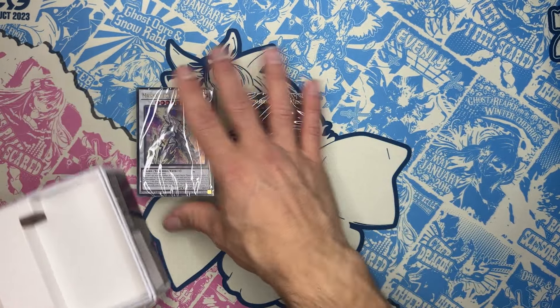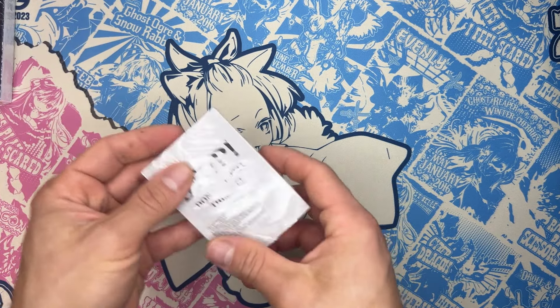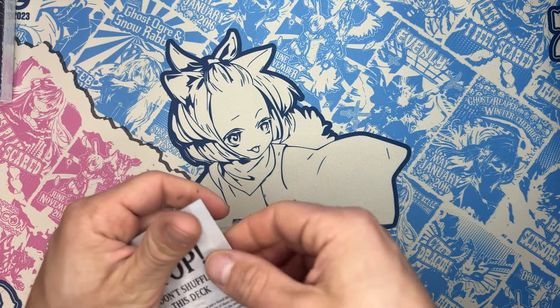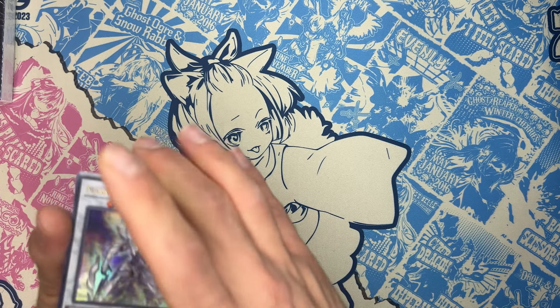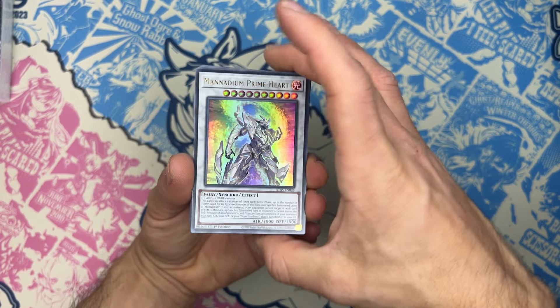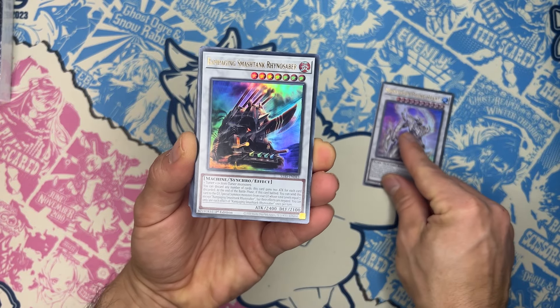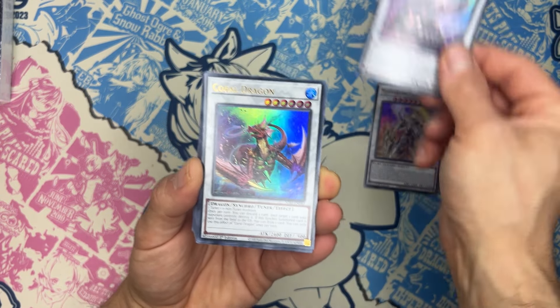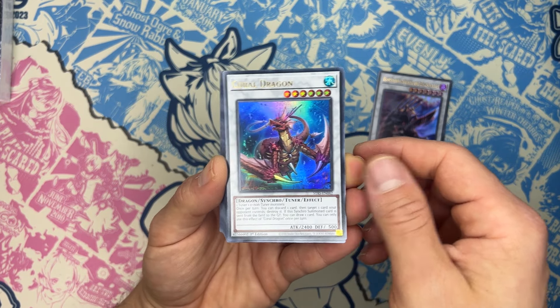Let's take everything out and start by reviewing the Synchro deck to see what is inside. For the Synchro cards, we have Menadium Prime Hurt, Ramping Zmanktank of Coral Dragon — very good as an Ultra Rare — Coral Dragon.